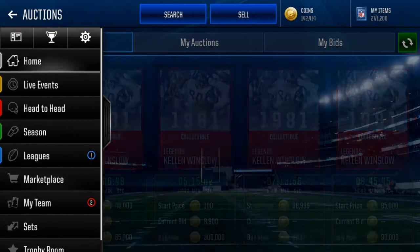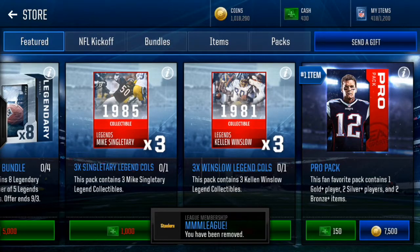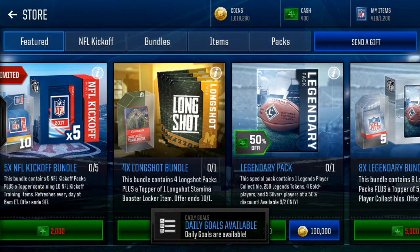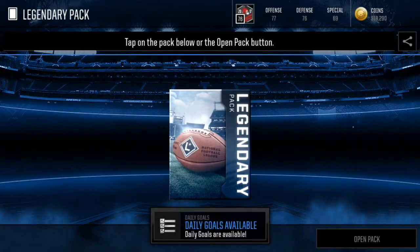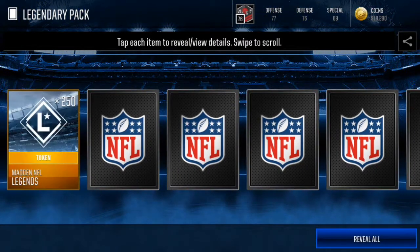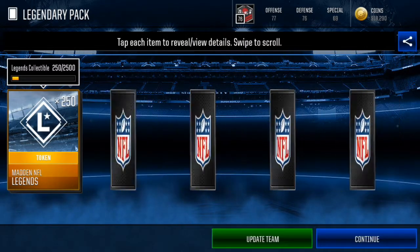Looks like that goes for about 50,000 coins. We are on the second account now - let's get to opening the legendary pack, another one with coins. Super happy that EA did this. It says it's 50% off too, because a legend pack was usually a little bit more.